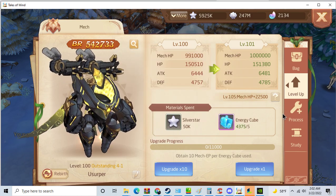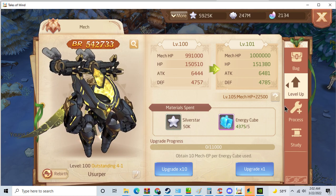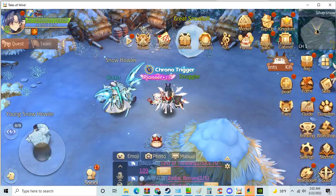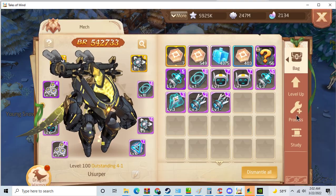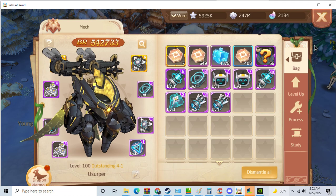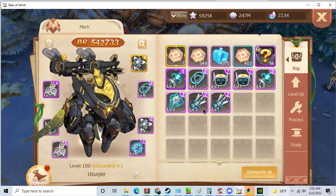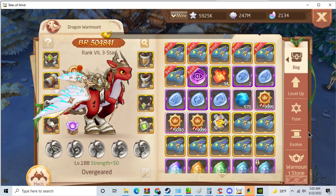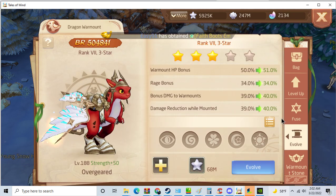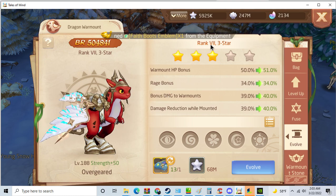That's maybe another one or two thousand attack boost you can get as a free-to-play, because you don't really need to spend anything for mecha cubes — you just need to spend some time gathering them. But the most important thing about this upgrade is the dragon fusion rank 8.